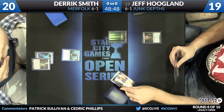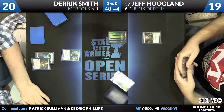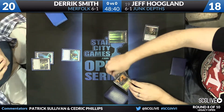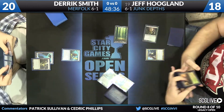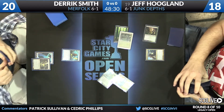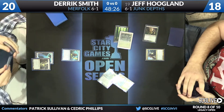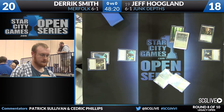Hoogland goes down to 18 via Windswept Heath, searches up a land. We'll see what he wants to cast on turn two — depends how much he wants to play around Daze. These Merfolk decks typically play quite a few, but there are actually zero copies in Derek's list. This list is a little unorthodox but has been seeing some success on the Open Series. The Reliquary is going to resolve because Hoogland doesn't have to play around Daze, so in comes the Knight, and now Smith with just a Cursecatcher.